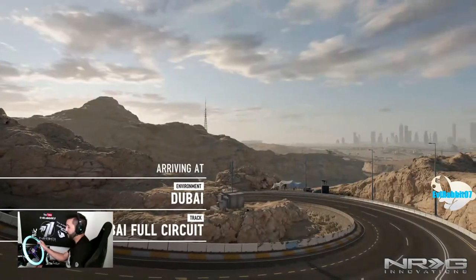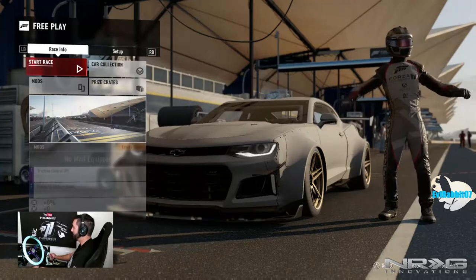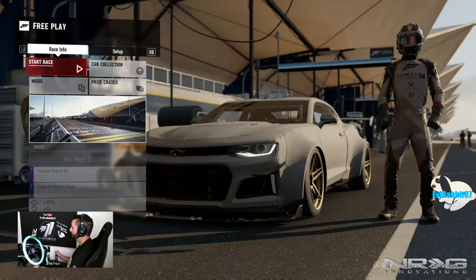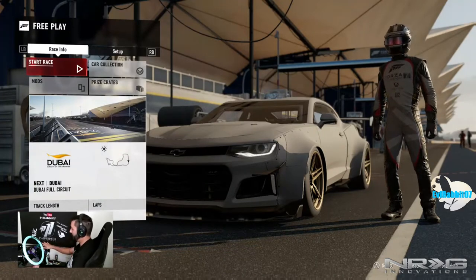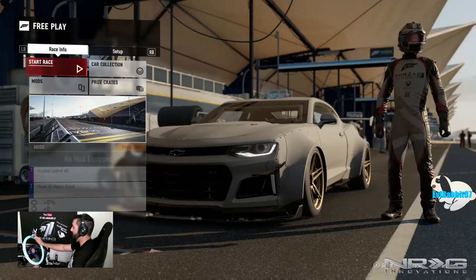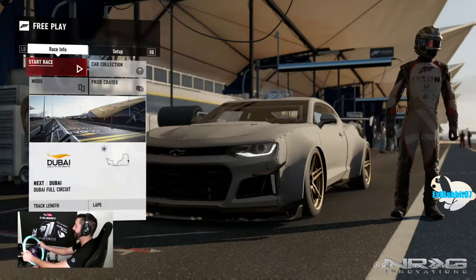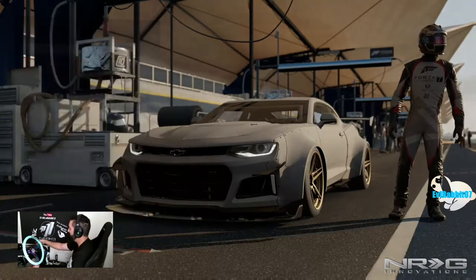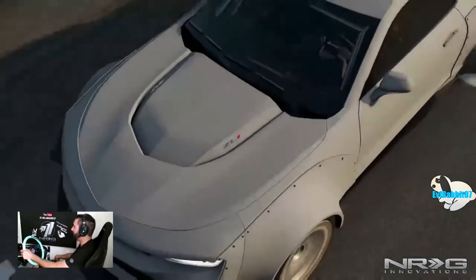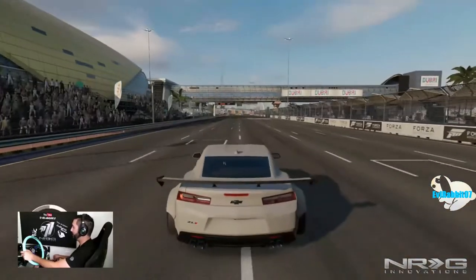We're here at Dubai circuit in our over-a-thousand horsepower twin turbo ZL1 Camaro, with our Logitech G920, Logitech G920 shifter, custom hydraulic handbrake, 350 millimeter Energy Innovations minty green and nero chrome wheel, in our Energy Geo black seat. We're going to drift this thing in first person. I haven't done a lot of drifting in first person, so bear with me if we crash — I'm going to try not to. We'll try this in one take.